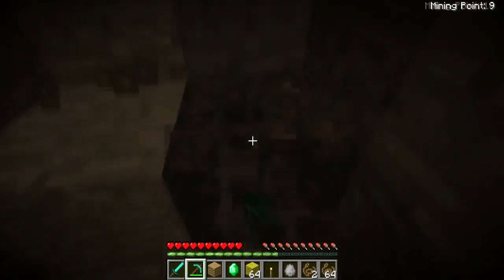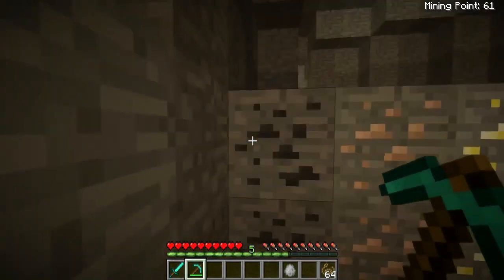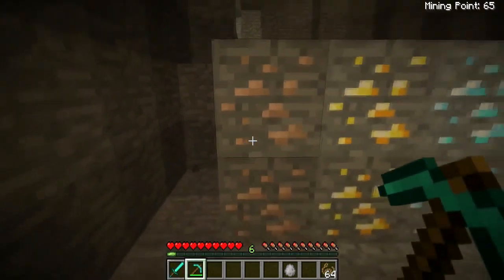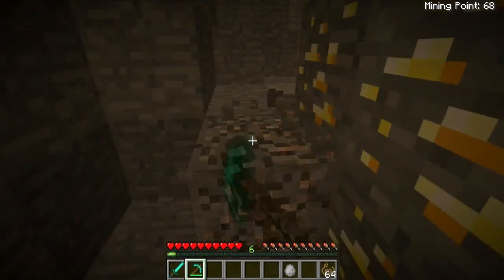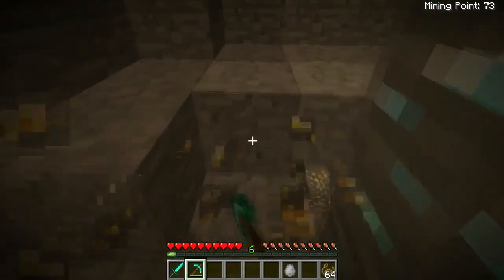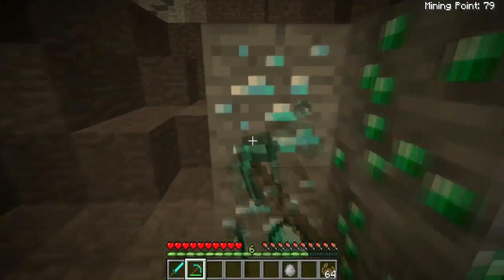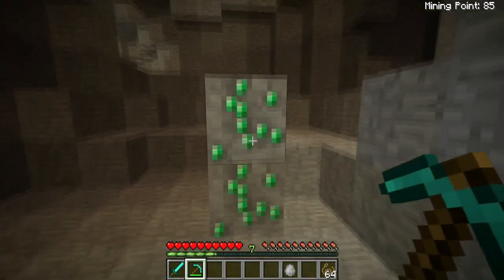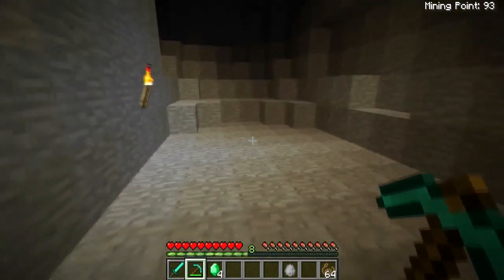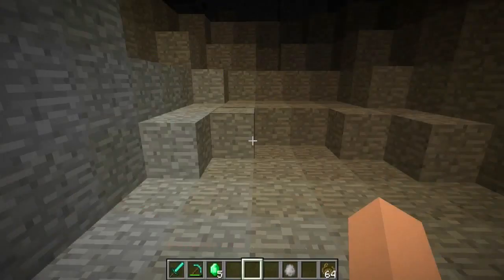I'm still getting the mining points but I noticed different materials give you different amounts, so let me go over that. Coal gives you one mining point. Iron gives you one as well — so iron and coal are about the same. Diamond is actually three points, so you want to get diamonds because it helps your mining points a lot, especially when trying to reach a thousand. Emeralds give you two, so emeralds aren't too bad either, but diamonds are where it's at.